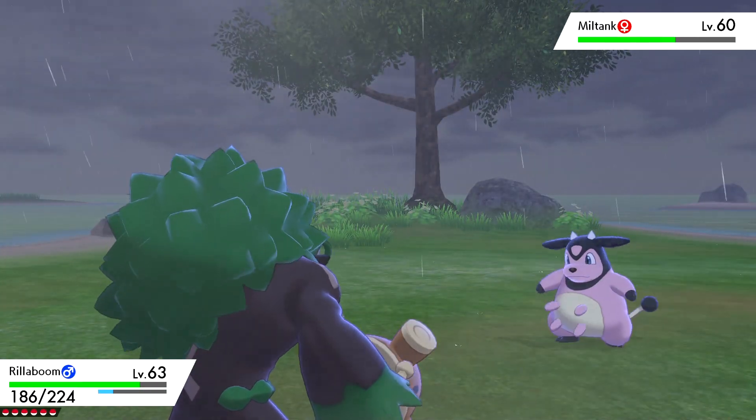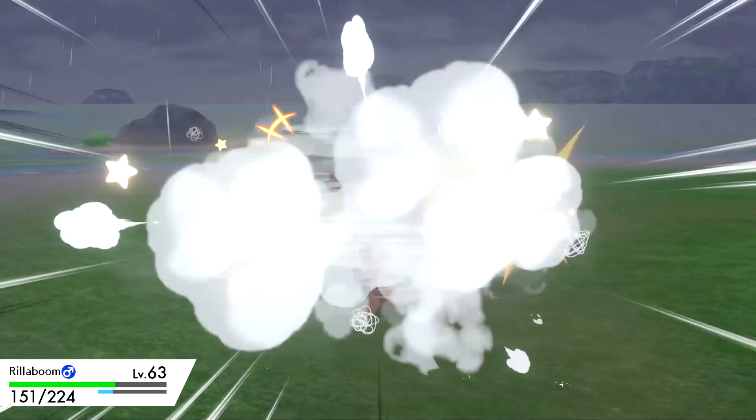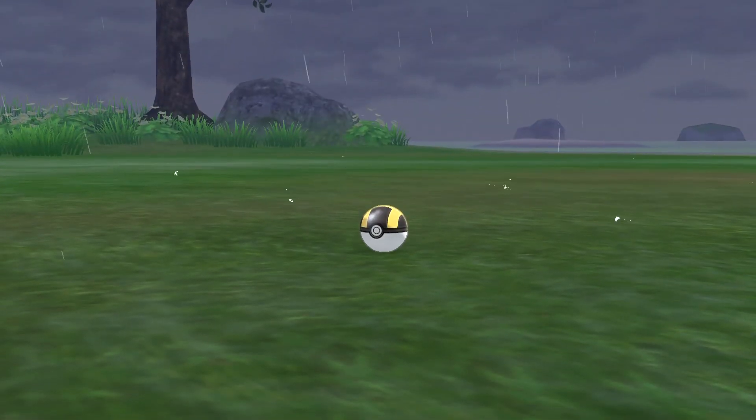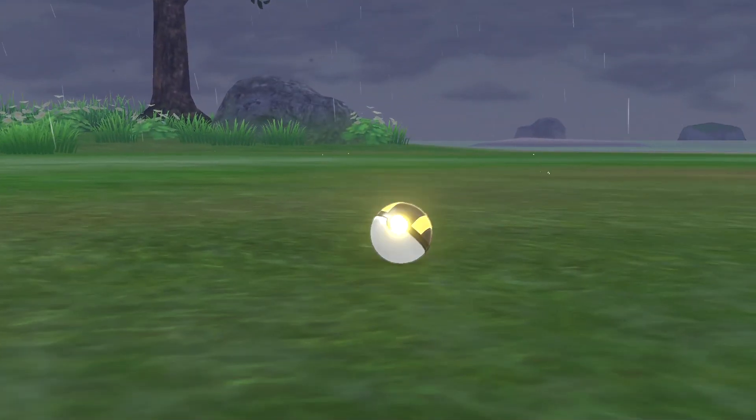I personally had a bit of trouble catching this Miltank — it absolutely tanked all my Ultra Balls and pretty much everything I had. I would recommend getting it down into the red zone; I don't think the yellow is enough for a Miltank. Nevertheless, that is how you find a Miltank on Pokemon Sword and Shield.